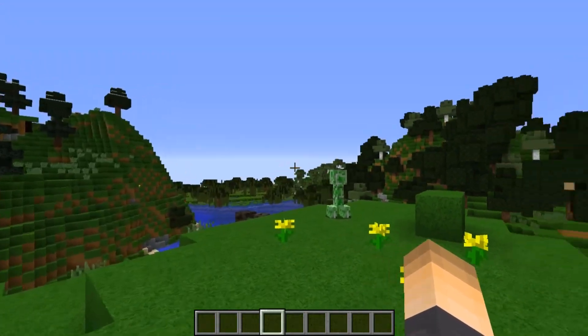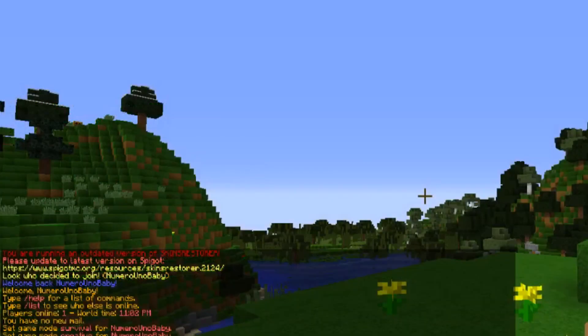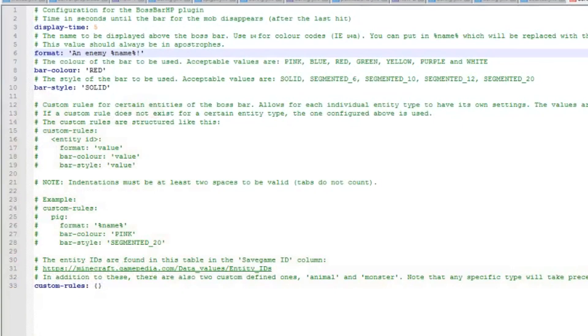Let's hop into the config. In the config you can change the display time, which is currently five seconds before it disappears. You can also change the format — for example, you can type in something like 'an enemy' before the name, so if you hit a creeper it shows 'an enemy creeper.' You can also add punctuation at the end.